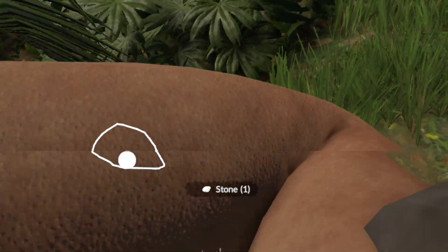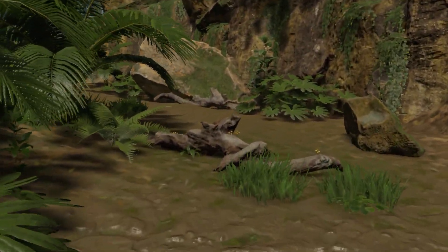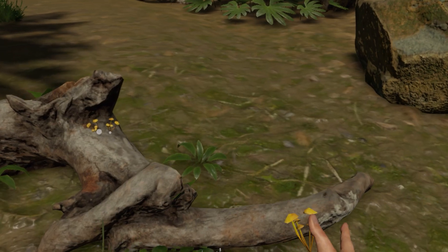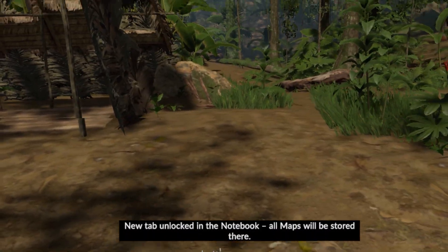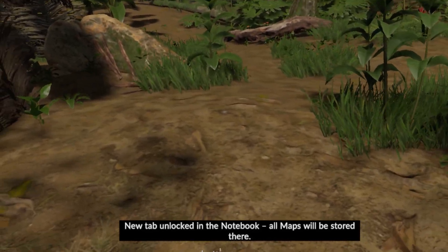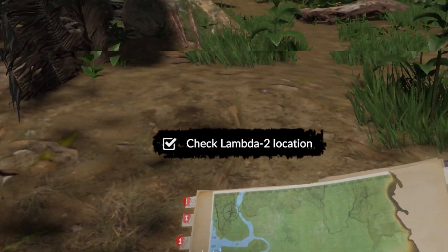You are going to notice some similarities with the Quest and PC VR versions. For example, there are VR exclusive features like picking up a rock and bashing it against another rock in the environment to get the smaller pieces. But you are getting much wider environments that are pretty much one to one with the flat screen version on PC.